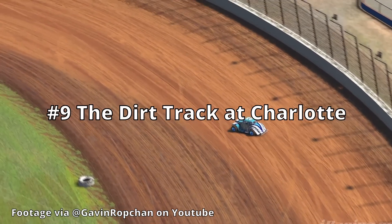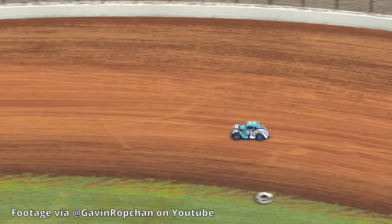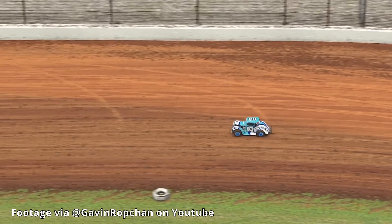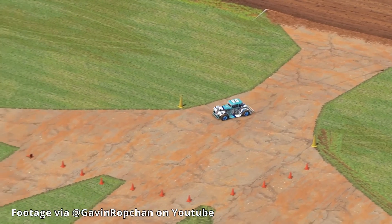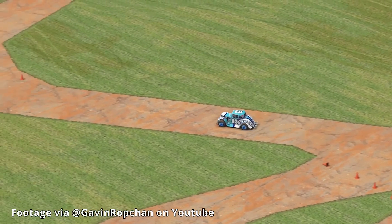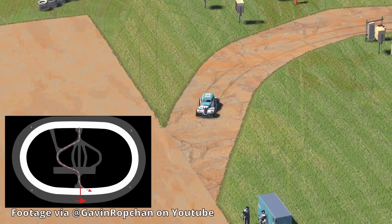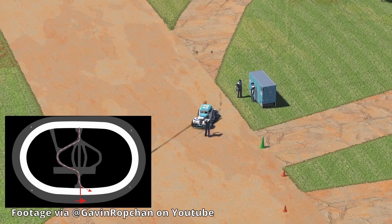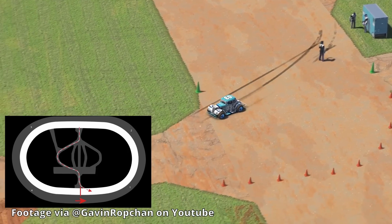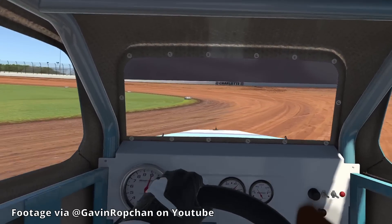At number 9, we have the dirt track at Charlotte. This pit road is one of the weirdest dirt pit roads that you'll see — not because it goes anywhere weird, but because you have to take a massive detour just to get from one side to the other. Looking at the track map, you can see that you go all the way from the backstretch to the frontstretch just through pit road, but it's not a straight line like you would see at some places. We take a massive detour around a huge bend in the middle of the track.